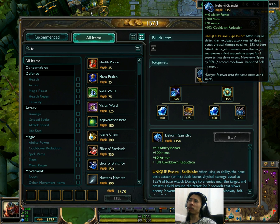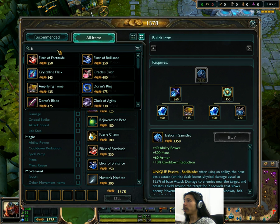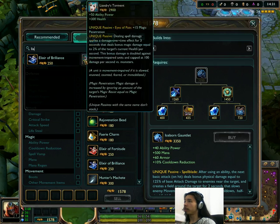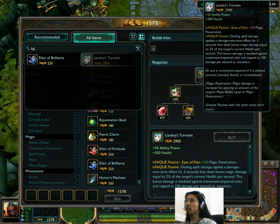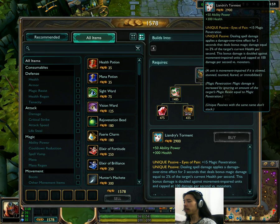For me, the main concern is cooldown reduction because I really like Iceborne Gauntlet. But I can't complain too much — it got nerfed again. Liandry's Torment is next on the list. Liandry's Torment has gone down to 50 AP from 60 AP, so it's been nerfed slightly. It's not a huge change, but it's something. Another item I really like to make.